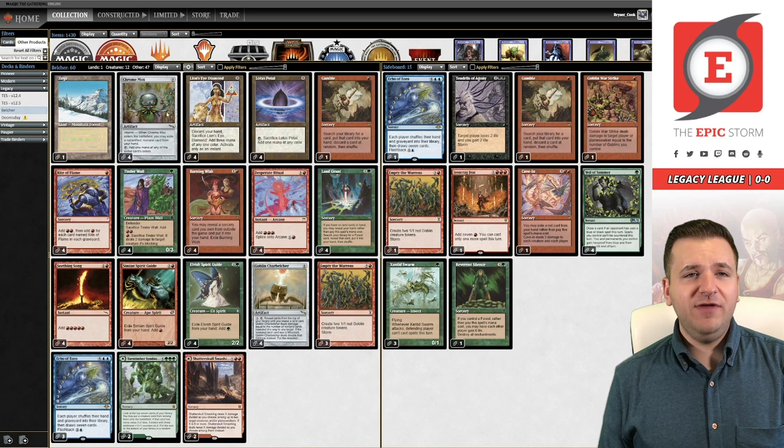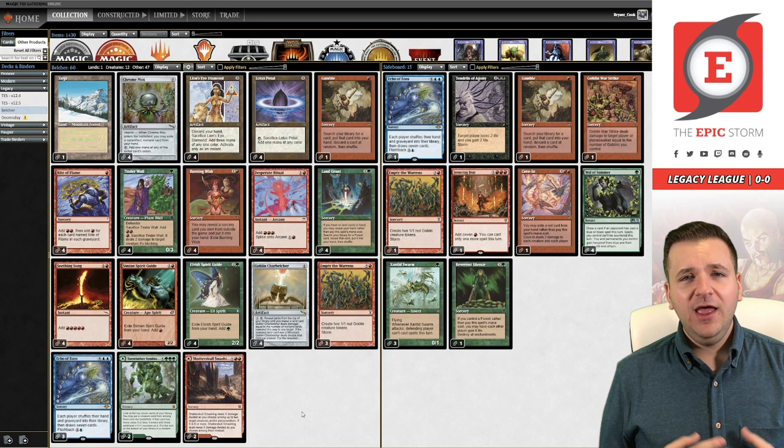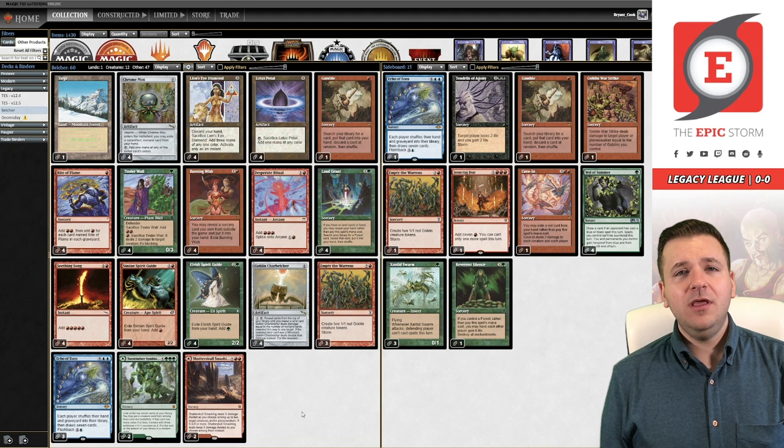The Echo of Aeons / Lion's Eye Diamond plan is similar to what we do with the Epic Storm — it allows you to mulligan extremely aggressively to more powerful hands. So you don't have to keep loose or questionable sixes or fives; you can go all the way down to two, three, or four. Mulligan really aggressively, especially when you have Echo and LED in your deck. That's what I'll be doing in this video — not keeping bad hands, using the London Mulligan paired with this card combo.